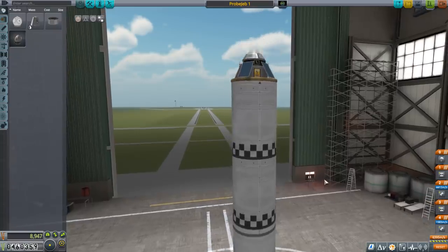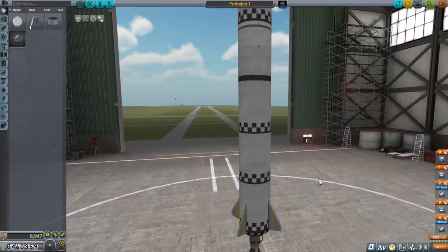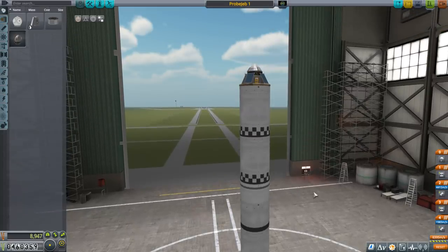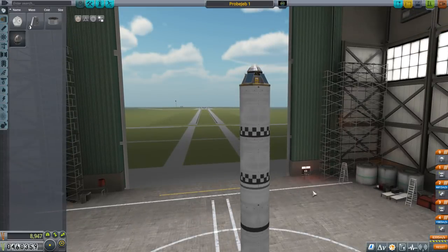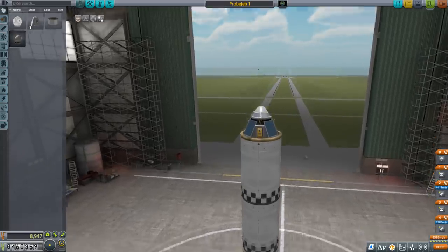I thought about putting lander legs on and doing that, but let's just keep it simple this time. We're just going to go and come back, fulfill the contract, get 16 science — that's all we're looking for — and hopefully this will do the trick.